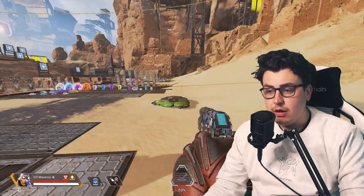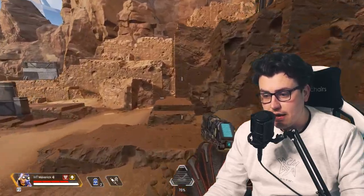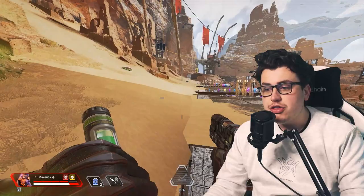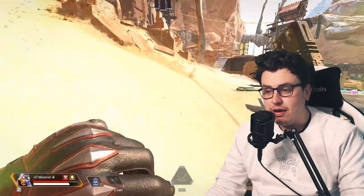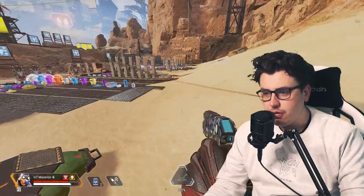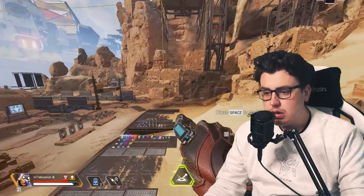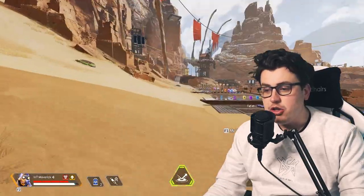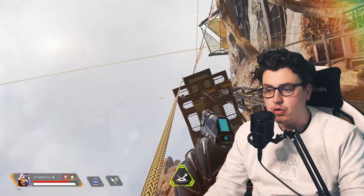The problem with the double jump is it's very loud. If you're approaching a fight, the last thing you want to do is alert enemies. Let me show you - I double jump and land here very quickly, but it's loud. If I don't double jump, I land and slide - very similar landing but without that loud second boost. So think carefully about when you're double jumping.